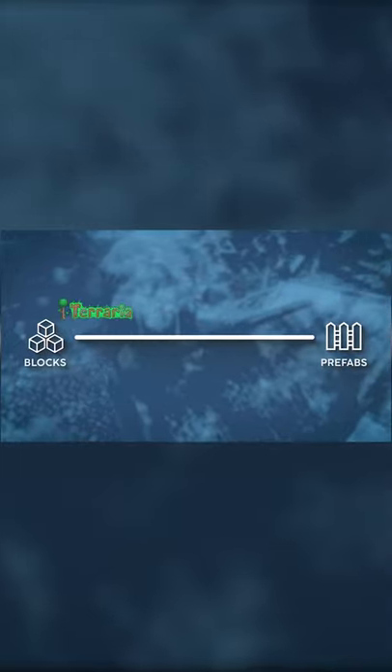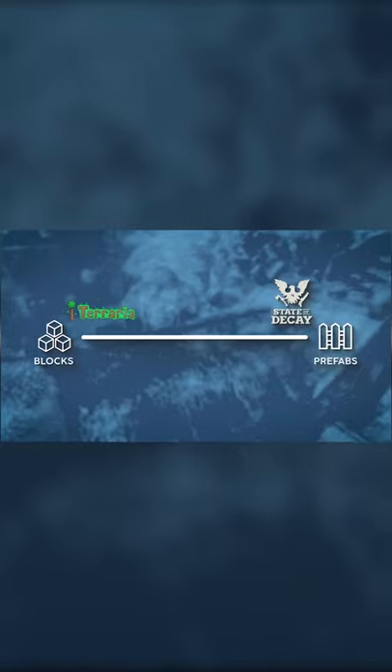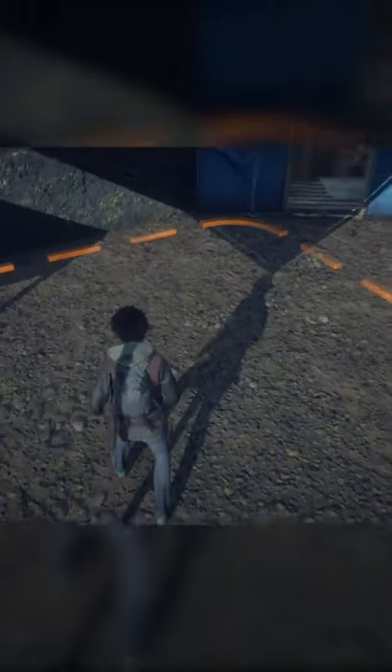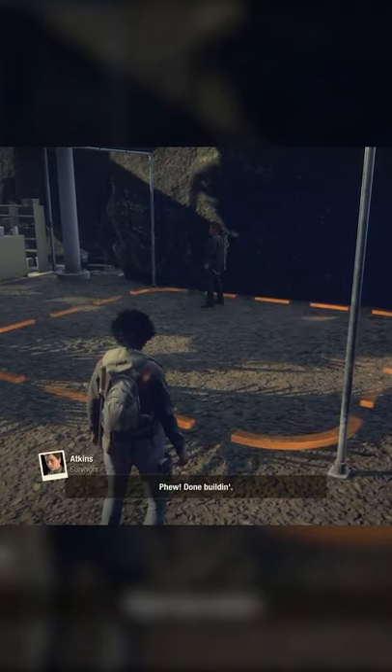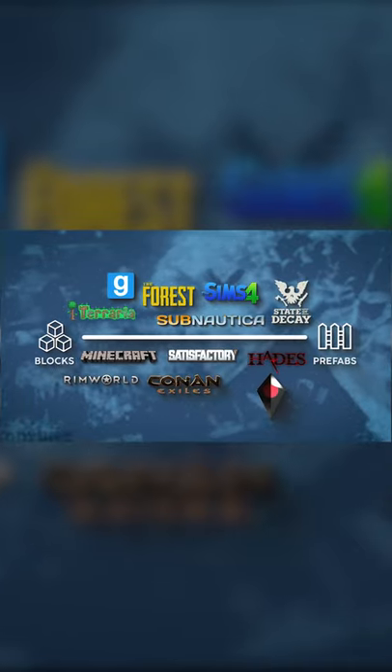For example, in Terraria you build your base by placing individual blocks, while in State of Decay 2 you populate predefined spots within a settlement with pre-built facilities without having much control over how they look. There are many games on this scale, each with their own approach to the same problem.